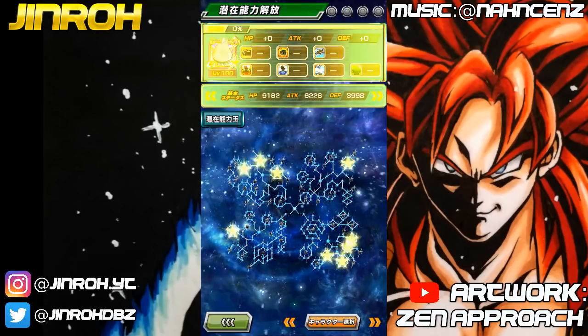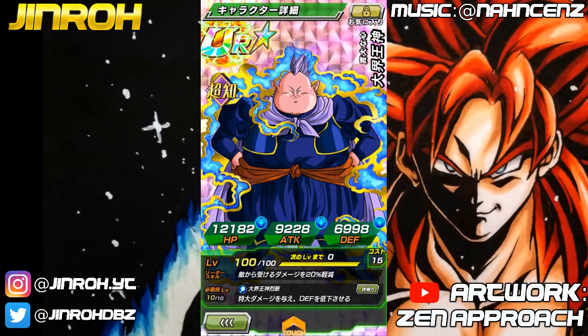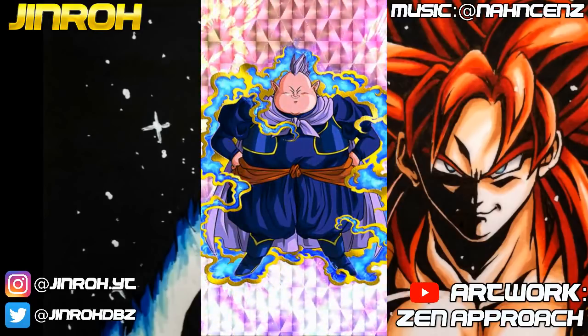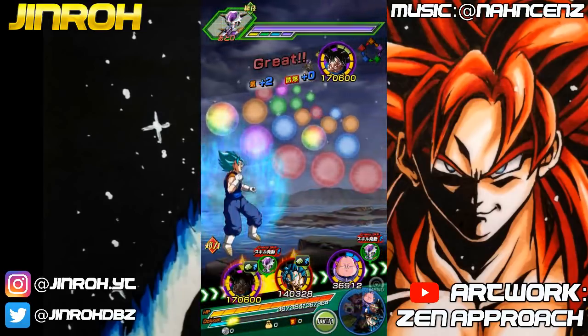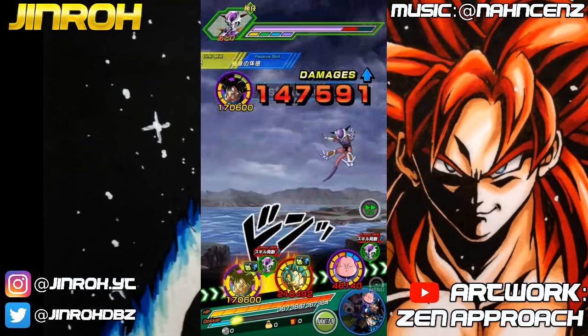Here we have it — the 100% potential Grand Supreme Kai, intelligence version. The leader skill is damage received reduced by 20%. Super attack causes extreme damage and lowers defense. Passive skill: 2000 HP recovery per intelligence orb obtained. Link skills: Cold Judgment — 20% increase to defense; Master of Magic — 15% increase to attack; More Than Meets the Eye — 300 increase to attack; Telekinesis — enemy defense minus 10%. Categories: Realm of Gods and Majin Buu Saga. Max stats: HP 12,182, attack 9,228, defense 6,998. Ki multiplier at 12 is 125%.